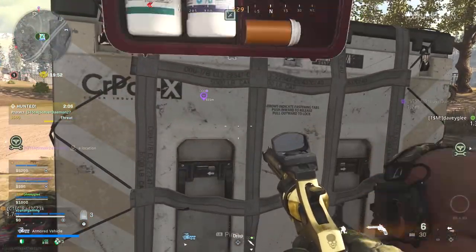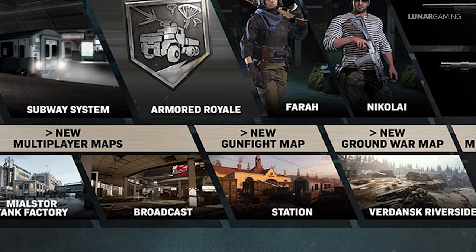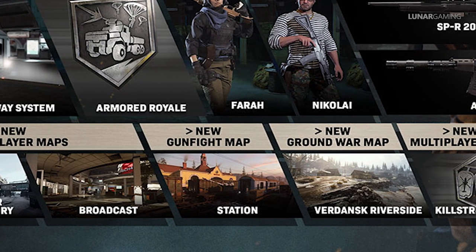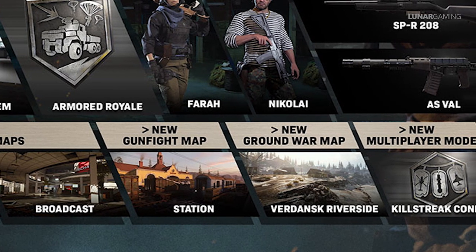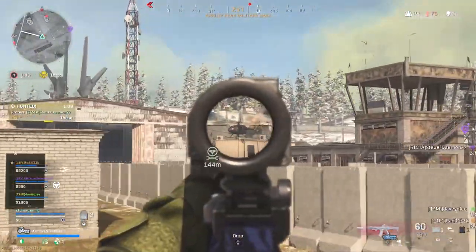Let's jump into it and we'll start with the playlist changes. In Modern Warfare, Ground War featuring the new map has been added. Gunfight Blueprints Camos and Faceoff is in The Station, one of the new maps. Also Kill Confirmed and the Season 6 Mosh Pit playlist includes the other two remaining maps, Broadcast and Maelstrom Tank Factory. All four new maps are playable in the update.